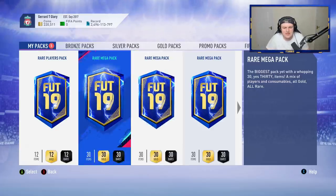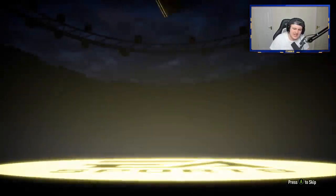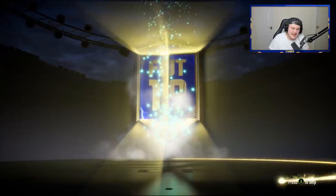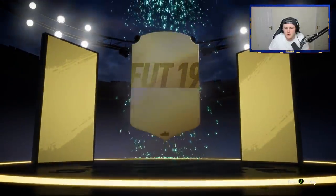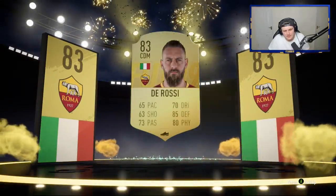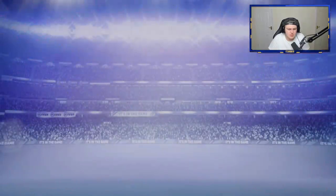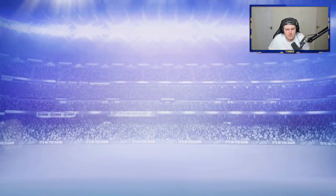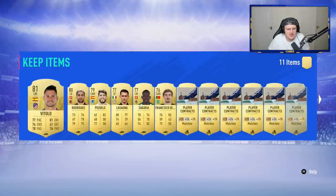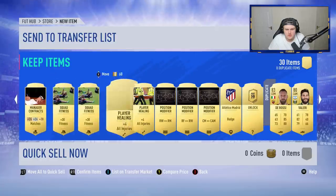We're going to start with the rare mega packs and hopefully get a Team of the Season that isn't the Saudi league one. Starting with a non-walkout sadly, but we get a board — Italian CDM De Rossi, 83 rated. Not the best of starts, but it could have been worse. At least rare mega packs hold the value of the consumables, so it's not as bad as first thought. Got a few rares in there — not too shabby.